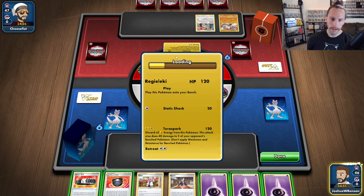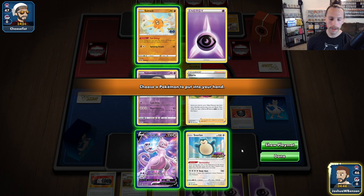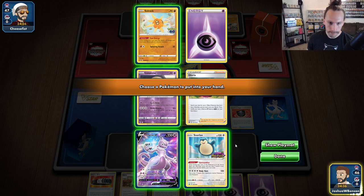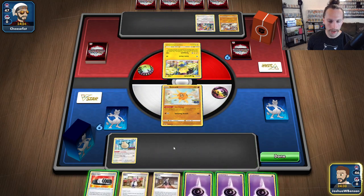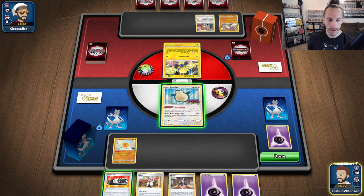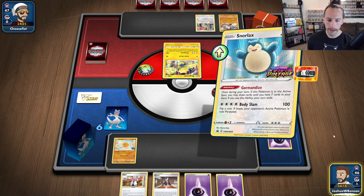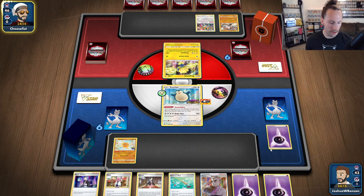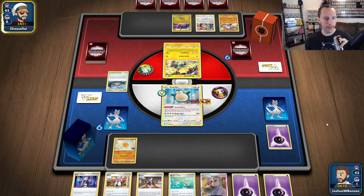We got a Regieleki! That cannot be read alright — we're going to have to Heavy Ball here first. What do we go for? I think we go for the Snorlax. We'll just go ahead and throw a Choice Belt on there, then Gormandise for four. We've got some things to work with for the next turn. We know we have a Soul Rock and a Lunatone in the prizes. We don't have to worry about Mewtwo though.